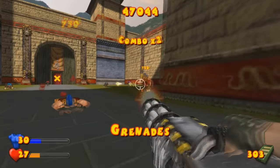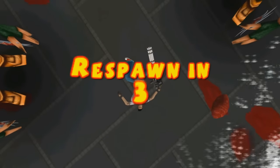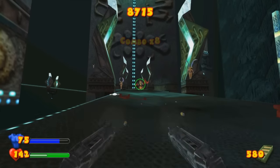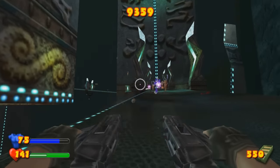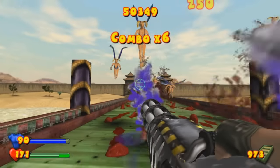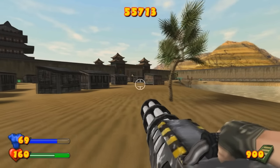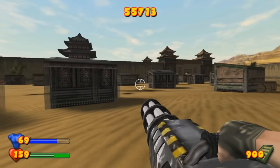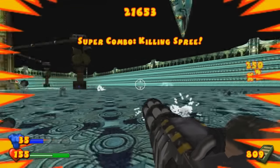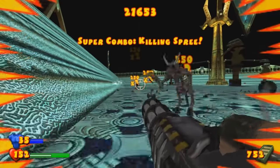Very frequently enemies will spawn without indicating so with any sort of noise. While a noise is intended to be played for each appearance, unfortunately in a lot of scenarios this isn't the case. I found witch harpies to be the most prime example of this — when you're low on health and strafing around to avoid some ungodly beast, you do not want to be halted by a witch harpy hovering up from behind you. There's still more to speak of on the idea of the enemies before we get to the point system.